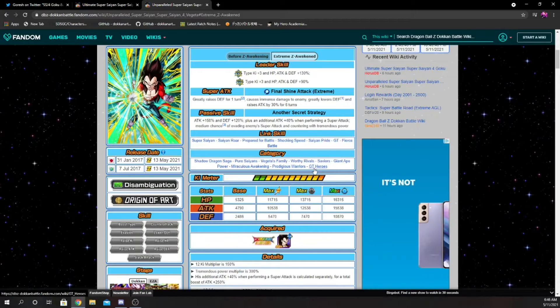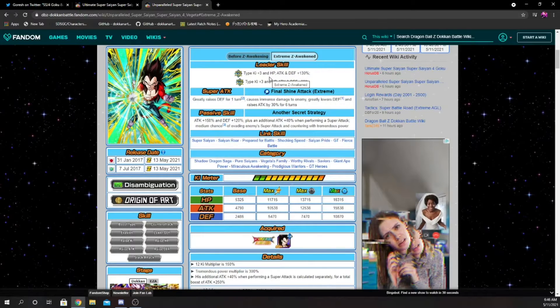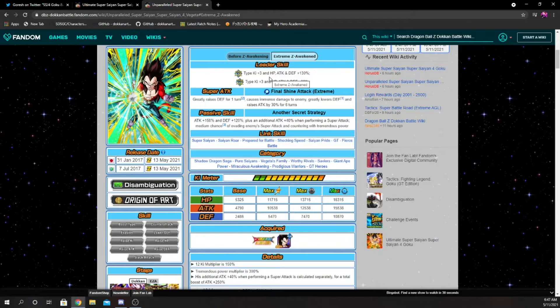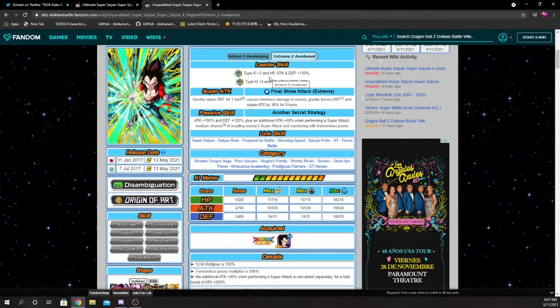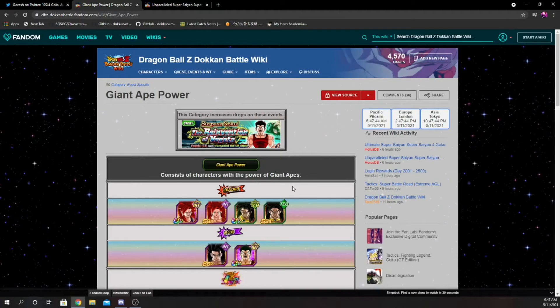Vegeta is probably going to be just a bit better overall as a unit. When I evaluate a unit I look at the whole package — links, passive, categories. Vegeta will be better defensively on turn one because he has a higher defensive stat, gets 120% to defense at the start of turn, and greatly raises it for one turn, while Goku has to build his defense up over six turns. Vegeta is on a lot more category teams so he'll buff categories that need help, unlike Goku whose most notable benefiting category here is Miraculous Awakening.